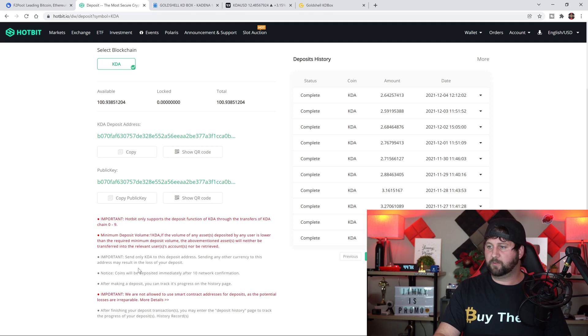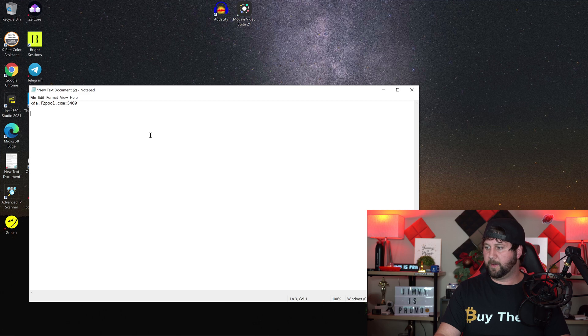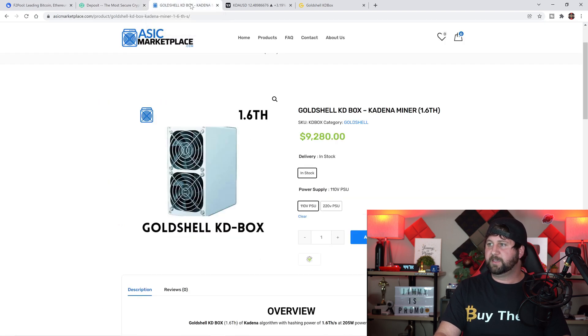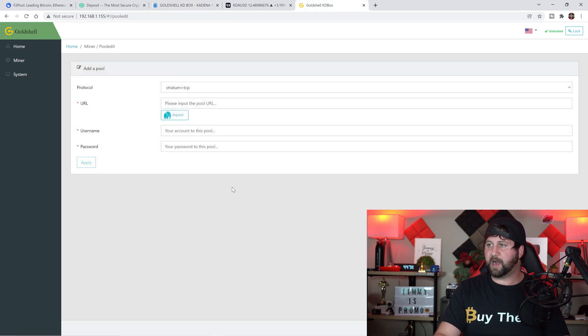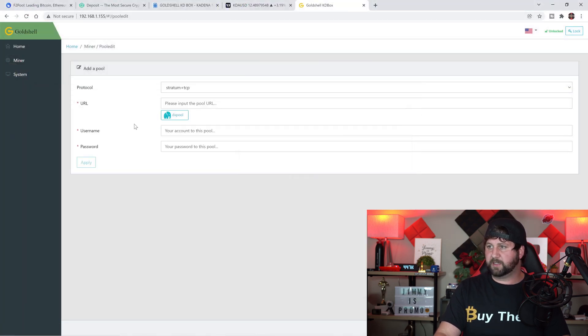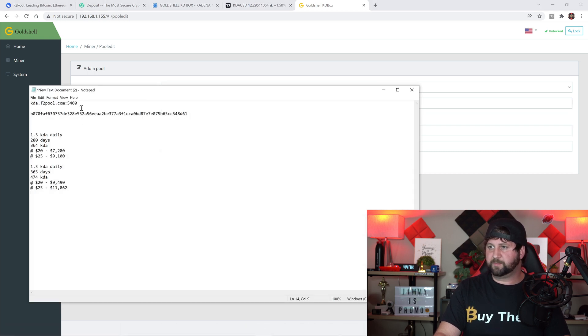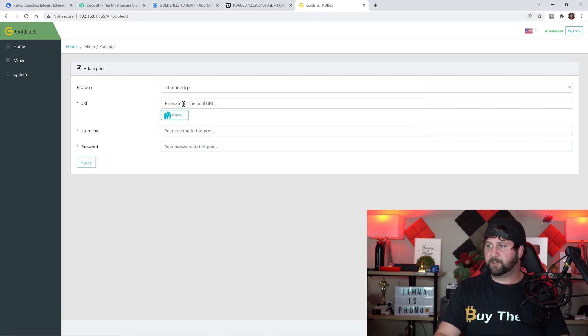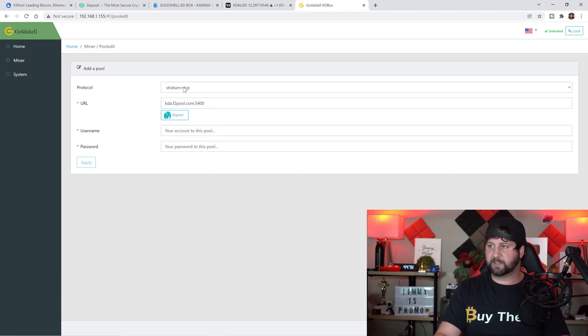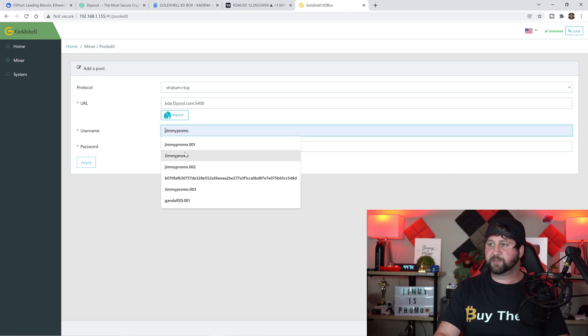I put that pool info into a text document so I can open it while the screen is still active. Then go into Hotbit.io or whichever wallet you're using and copy your KDA wallet address. Paste the wallet address and the pool info into the text document. This is important because if you leave the miner information screen, all the details get deleted — so keeping a text document open prevents you from losing everything while switching between tabs.